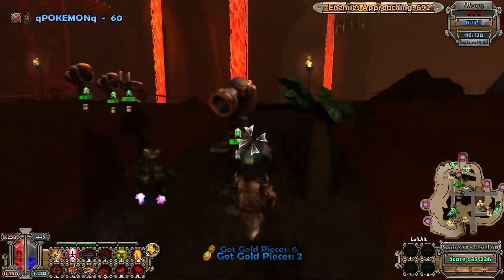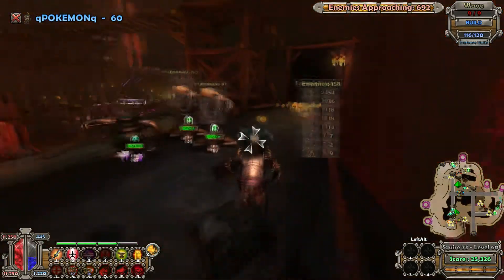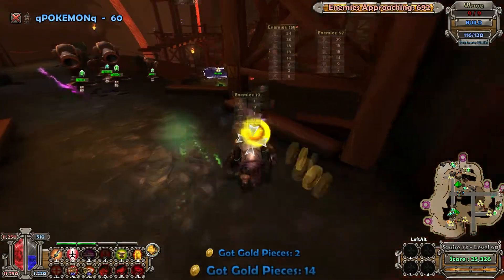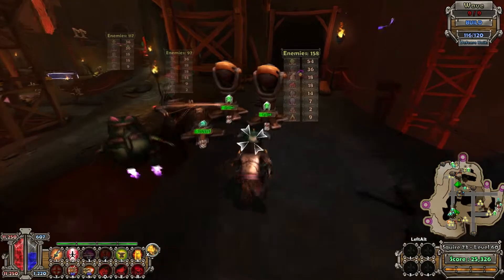So you saw my stats before — it's about 1250 tower DPS and about 360 tower speed. Those are definitely not ideal for hard. Obviously I could have more DPS. I would say the baseline you'd want is about 500 speed and 1500 tower DPS.